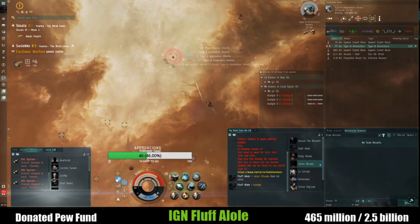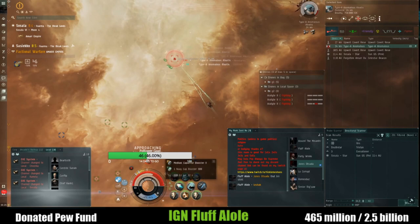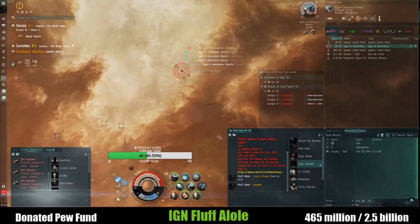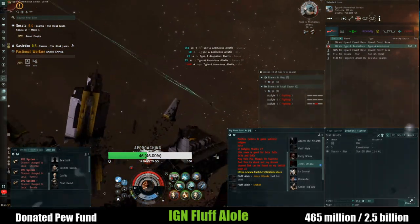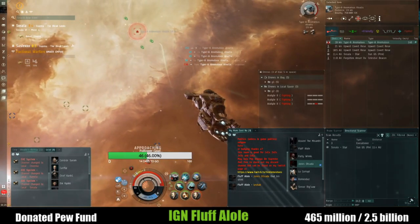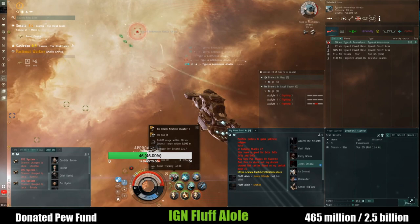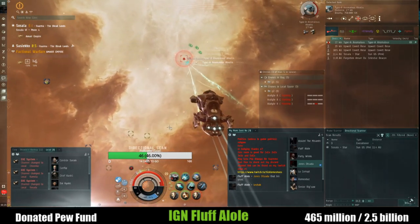I believe there are five waves to this site and then the final wave is just a battleship that neutralizes heavily. Remember that it newts really hard against your ships, so have capacitor warfare abilities to negate the neuting or make sure you can withstand one super heavy neut — it feels like a Nosferatu with a buff, like a neut on steroids.